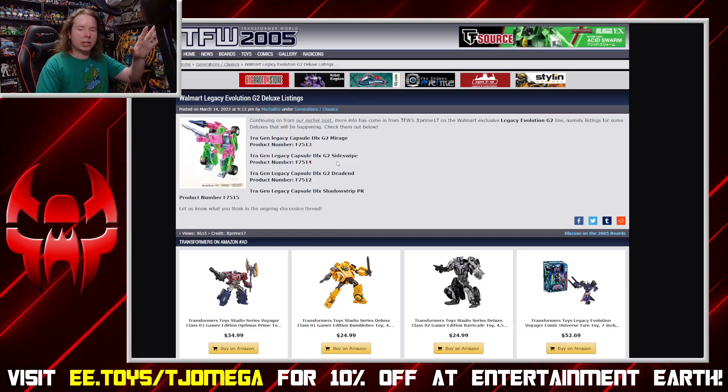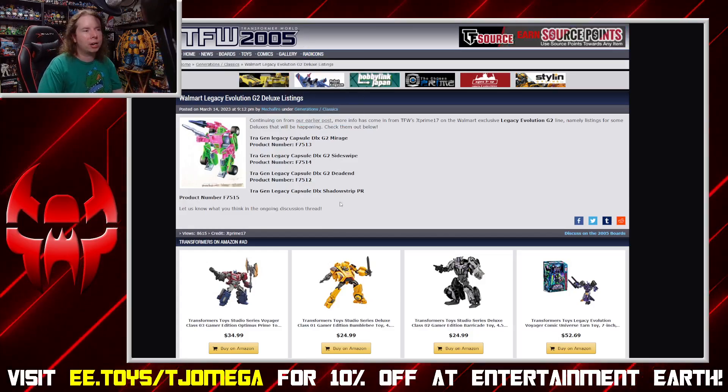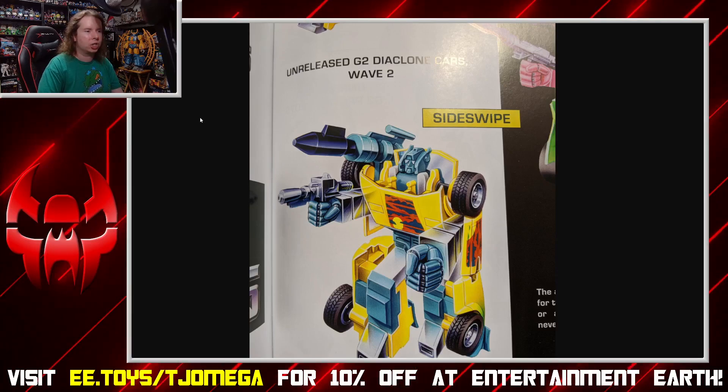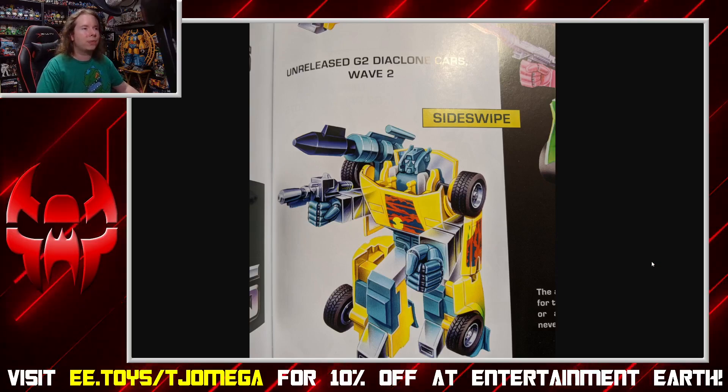And then G2 Sideswipe — I know everyone got excited thinking it might be the Marvel Comics black-and-red version with the spikes and belt straps, but no. This is the unreleased echo: yellow with blue internal parts, a sunset print on the side and chest. Not a bad one, though it does kind of run into Tiger Tracks territory these days. It is very much a BotCon-inspired idea overall.